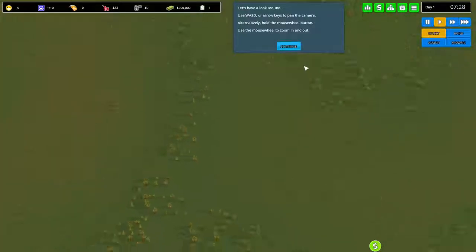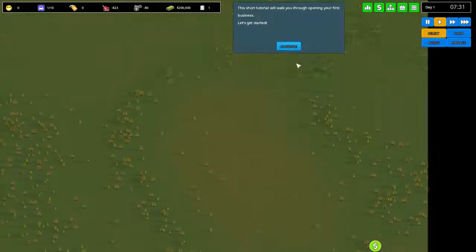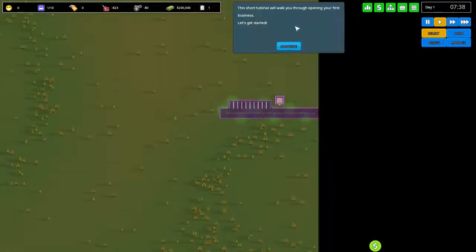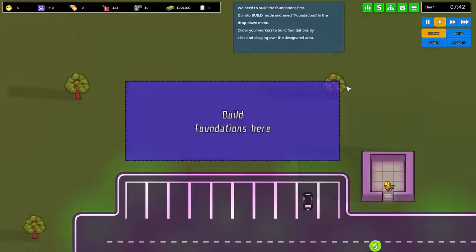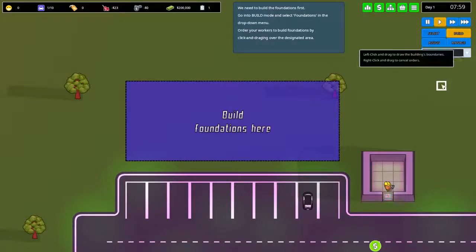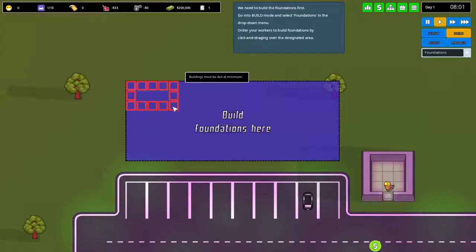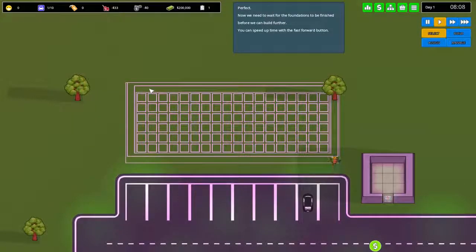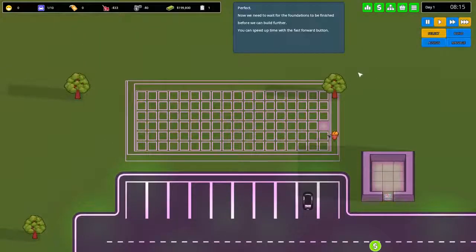Controls are WASD and mouse wheel. The tutorial will walk us through opening our first business. We need to go into the build menu and build a foundation first. We drop down over here and order our workers to build it. This does remind me a lot of Prison Architect — how their building system works: you drag to place foundations and build walls.